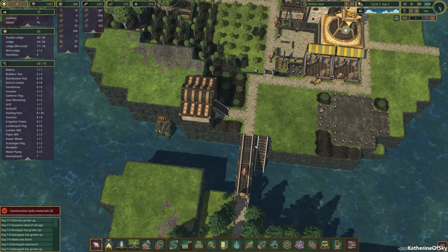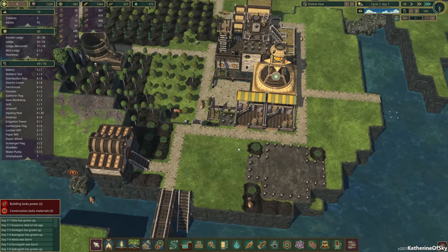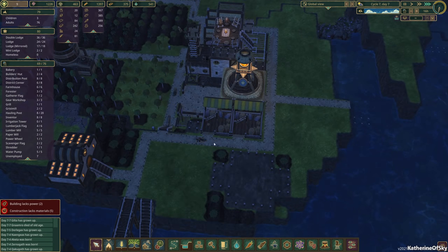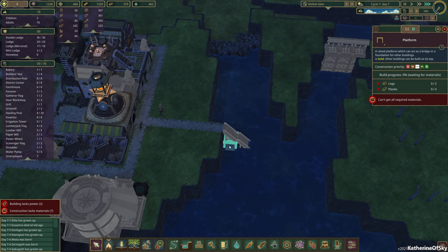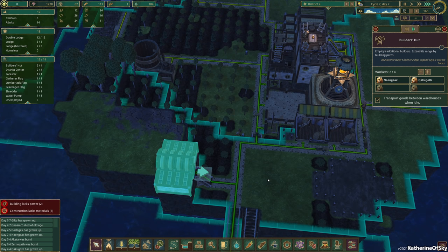The lumberjacks are working but I don't think they can actually go into this forest — that is inconvenient, but we might just have to live with it. We should get those bushes growing — this is just to supplement our food a tiny bit. We did build the builder's hut which is kind of great. We still have three unemployed, so we can open this up to have more workers.